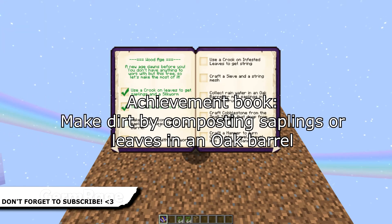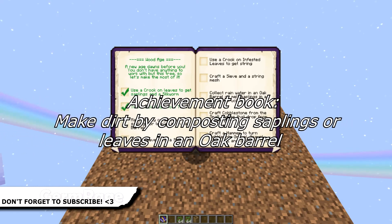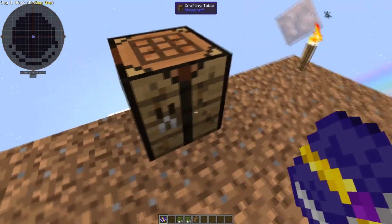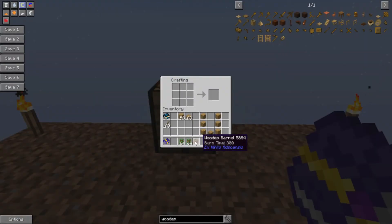To make dirt by composting saplings or leaves into an oak barrel — this one's a bit tricky because it's not actually called an oak barrel. What is it actually called? It's a wooden barrel.